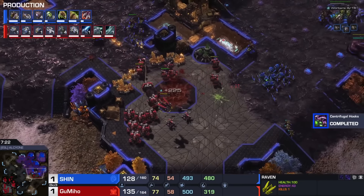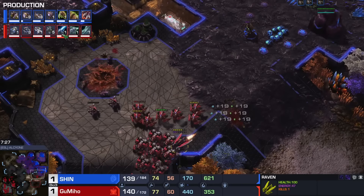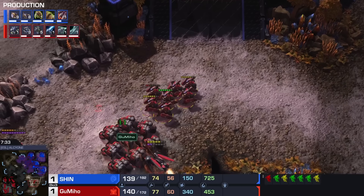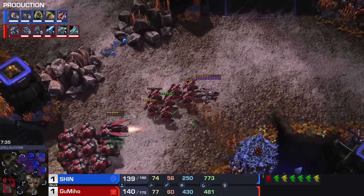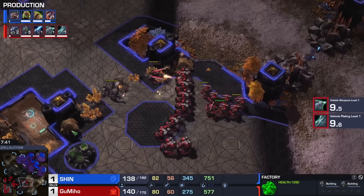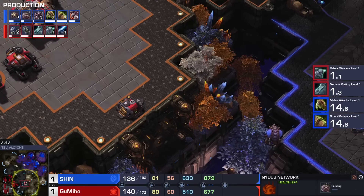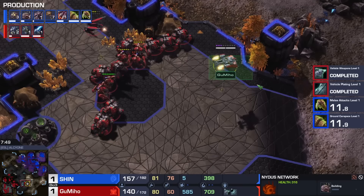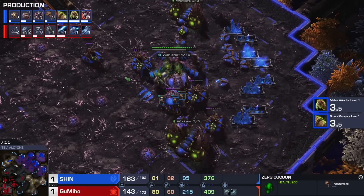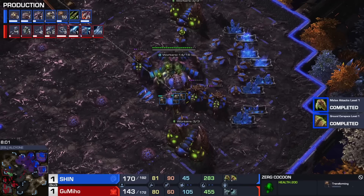That hatchery is going to get cancelled. Bane Speed at this point is done. Good old Hellbats here — Blue Flame Hellbats are going to be coming momentarily, the Infernal Pre-Igniter upgrade is coming up. I don't know if Gumi is really planning on adding on even more Hellions at this point — he's really just massing Cyclones. If you have a bunch of Hellions left over from earlier, you may as well. Now we have a plan — look at that. Nidus Network coming up. Overlord already at the bottom of the map. Shin wants to try and make use of some of this Terran immobility — he is going Swarm Host against a Cyclone build.